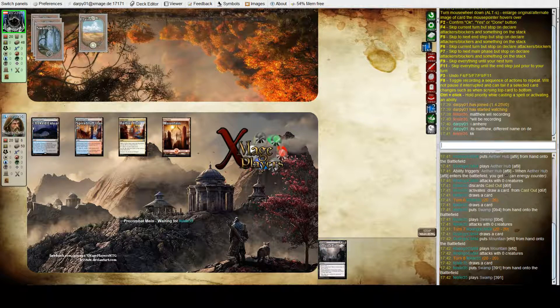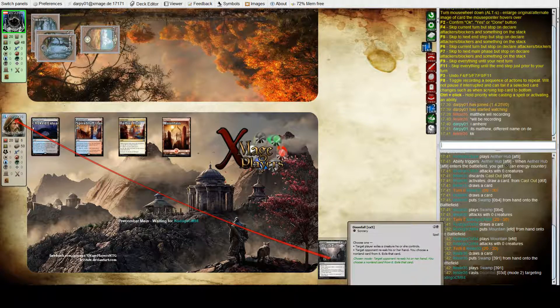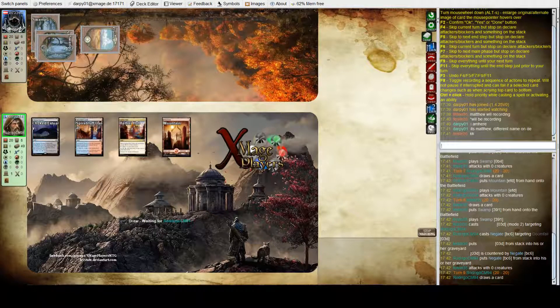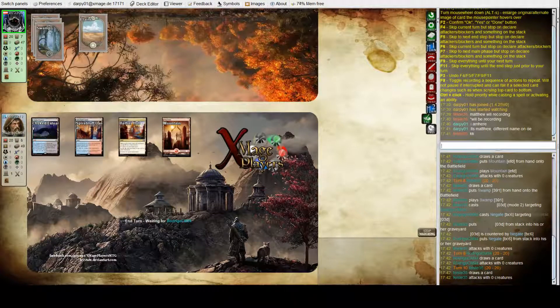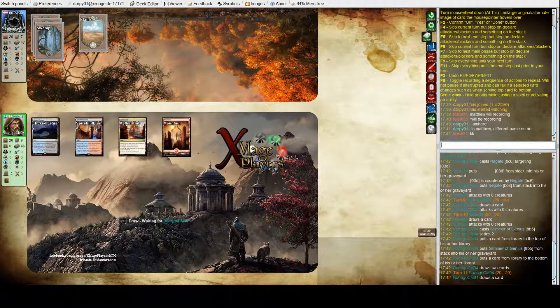Rodrigo plays his fourth land and passes. Here's basically a Duress effect — the Doomfall from Felix. Doomfall is a dual card where the other side has the opponent choose one of their own creatures to exile — very good on a low-creature board. A couple of missed land drops there before Rodrigo plays the Glimmer, starting to look like Rodrigo is on some sort of Grixis control deck.